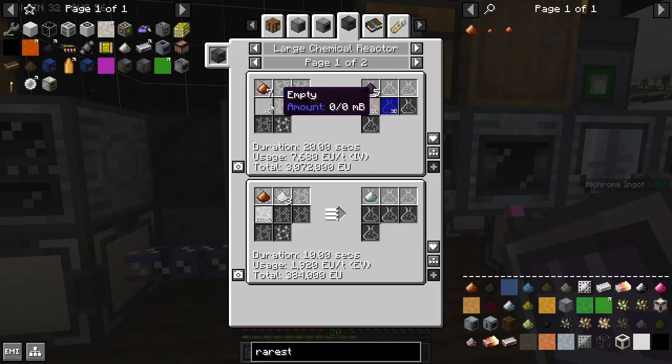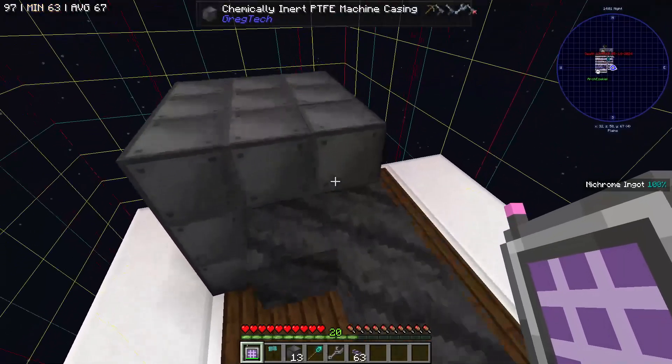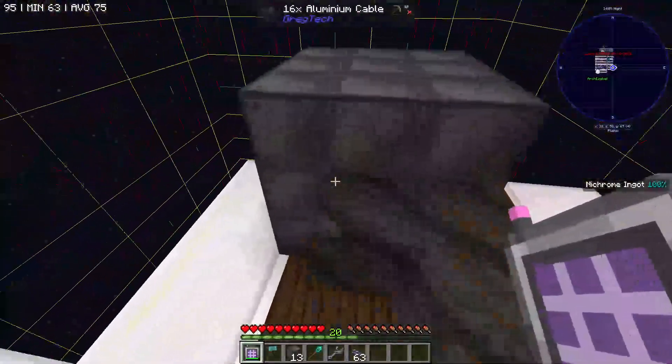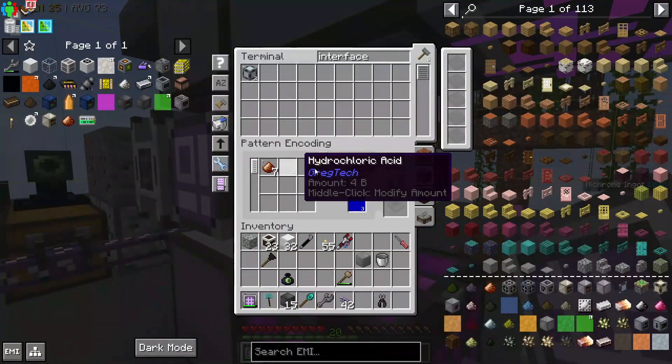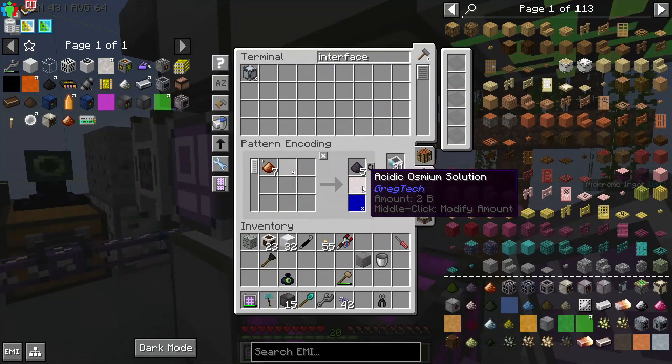It's a very slow recipe. We need an IV large chemical reactor in order to run the recipe that turns rarest metal mixture into iridium metal residue. Thankfully, we can manage this by turning this large chemical reactor into an IV large chemical reactor with two EV hatches. Seven rarest metal mixture, which takes forever, and four hydrochloric acid makes iridium metal residue and an acidic osmium solution.